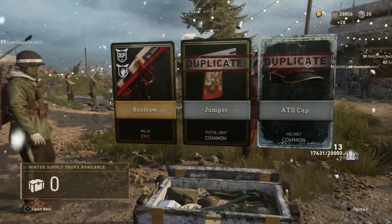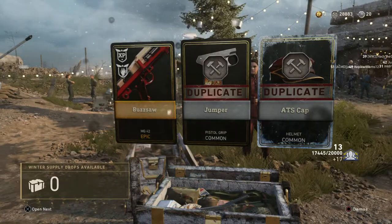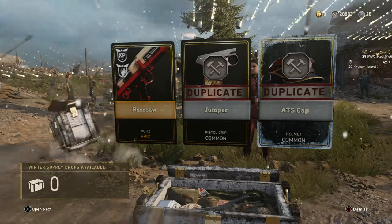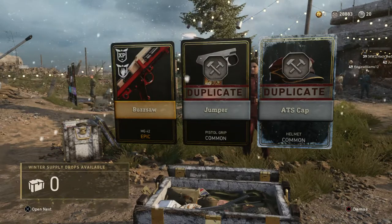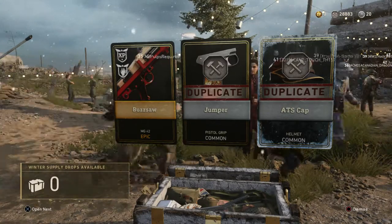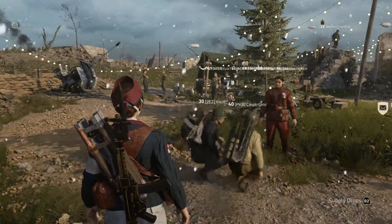Wow. I'm honestly flabbergasted. 49 Winter Supply Drops and no Winter Variants whatsoever. You know how many Winter Variants there are of those new weapons? I've been doing the challenges and unlocking the base Rare Variants for each of them, but I at least expected one variant out of this whole drop. If you were to buy these with COD Points, that's like $25 right there — and no Winter Variants at all. I did get a couple Regular Variants, which is cool. But if I wanted Regular Variants, I could just open Regular Supply Drops, like I'm about to anyway.